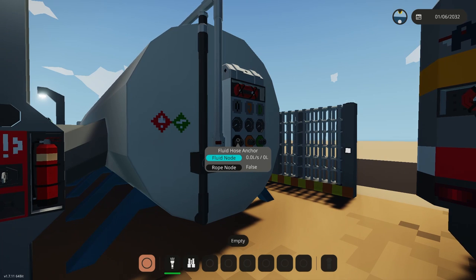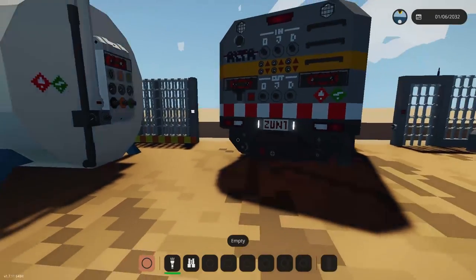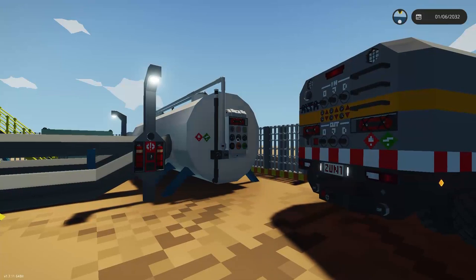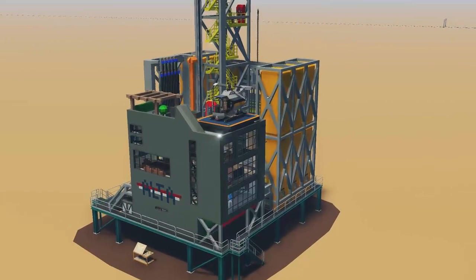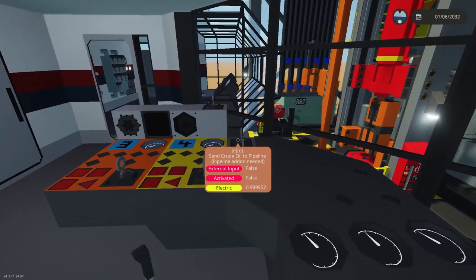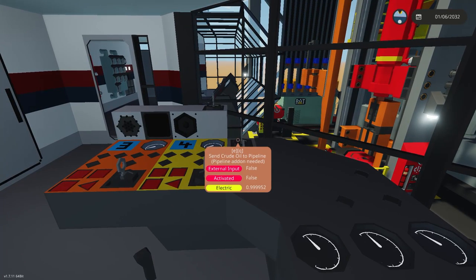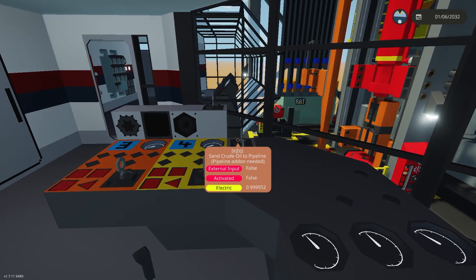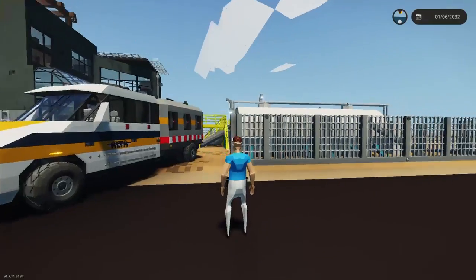The pipeline only stores 5,000 liters, so it wasn't designed as a storage system — that may come later. The pipeline serves as a transportation system. The Alta Rig has also had an update where we added buttons that send diesel, jet fuel, and oil to the pipeline. You obviously need the pipeline add-on to do this. The add-on is integrated into various systems, which we'll see later.